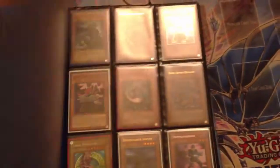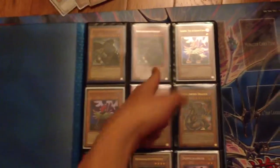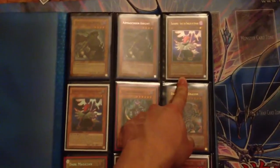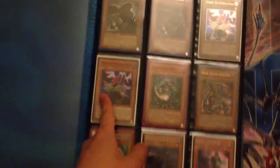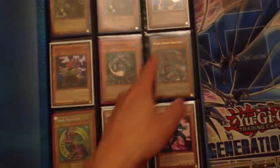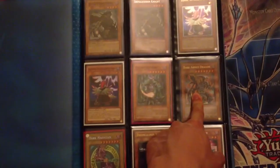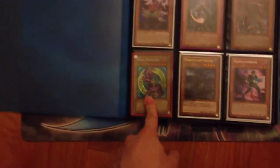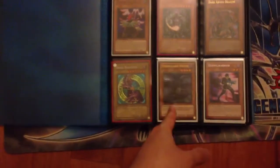So yeah, let's get to the binder. Super Armageddon Knight is $6 and Rare is $5. Ultra Vayu is $6 and Super is $3. Common Chaos Sorcerer is $3. Gold Dark Armed Dragon is $6. Dark Magician Secret from LOB is $8. Doom Calibur Knight Gold is $8.